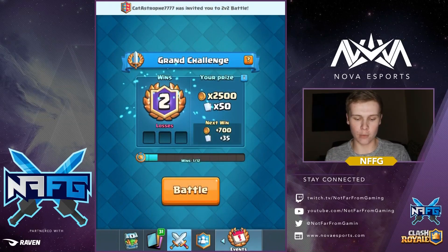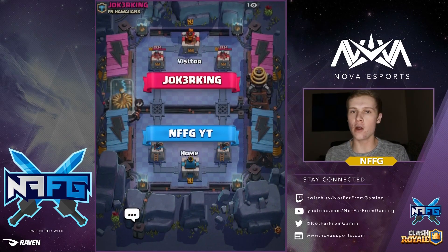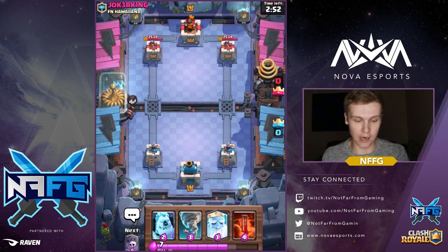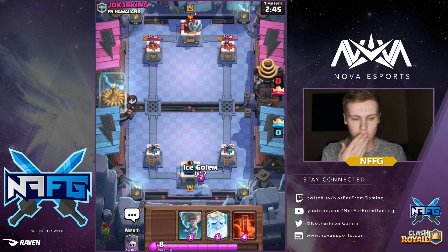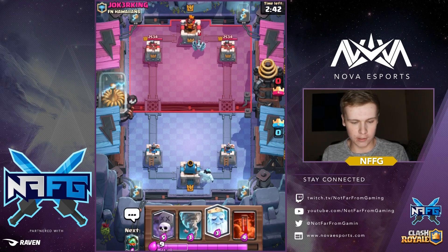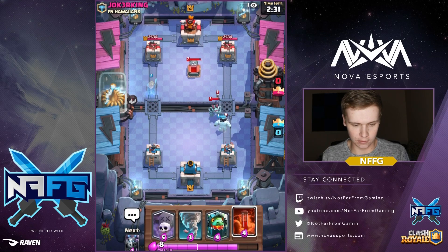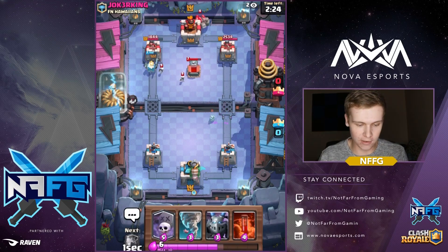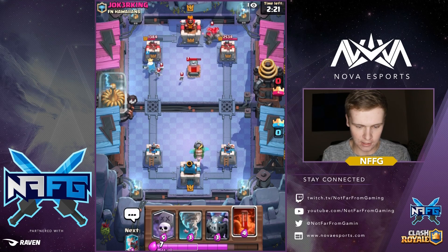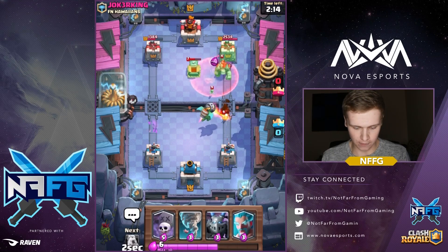Let's hop into another one to see if we can get another variation of a deck — maybe a golem or something. This guy — oh dude, I went to high school with him! He's got a different deck. I think he's going to be running a golem deck or a hog rider — I think it's golem. Yep, yep, yep. Let's go ahead and drop that mega minion — he dropped the ice golem for the mega minion. Is this guy running a lava hound? I hope so. Nothing to counter it — I told you guys I went to high school with him!